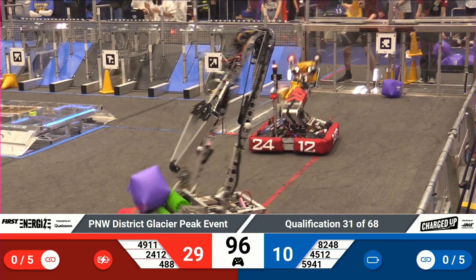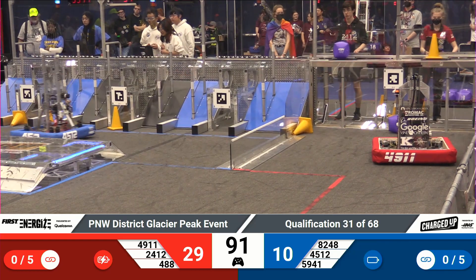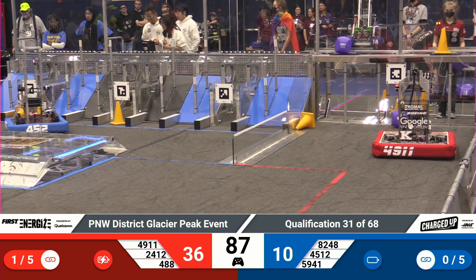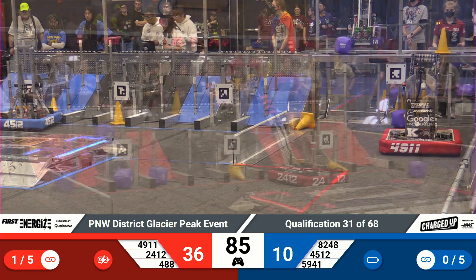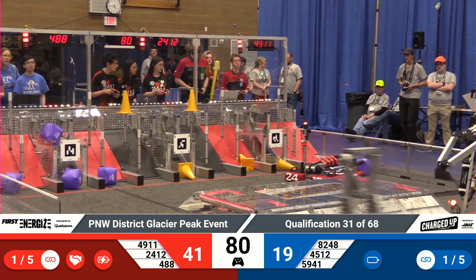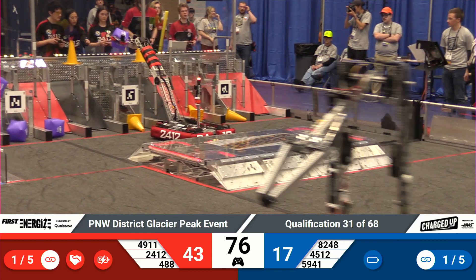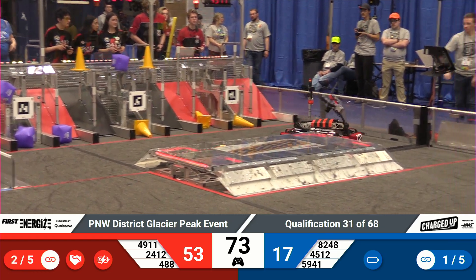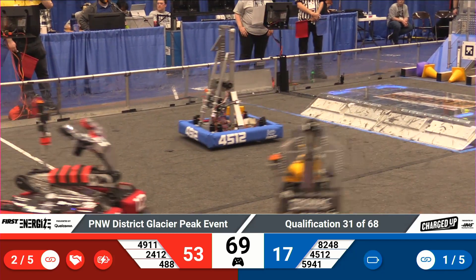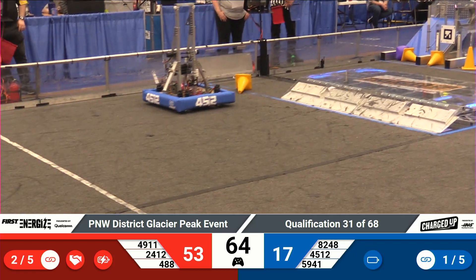Otter Chaos driving like maniacs out here, trying to keep up with a three-robot Red Alliance. 488, Team X-Bot, puts a cube in a hybrid node on the bottom row — puts two points on the board. 24-12 adds five in the upper row, and it's 41-12 the Red Alliance lead. Make that 41-17. 45-12 steals the cone right out from under Team X-Bot, and Otter Chaos has absolutely no shame as they go it alone, nearing a minute to play.